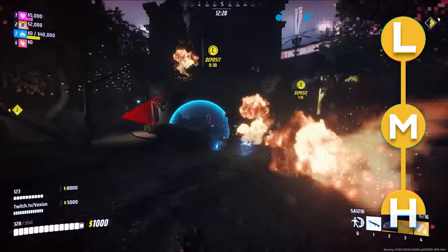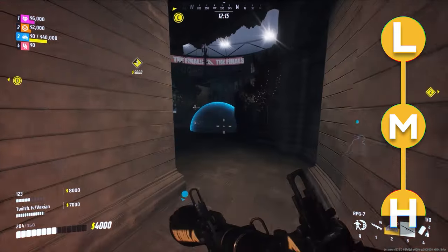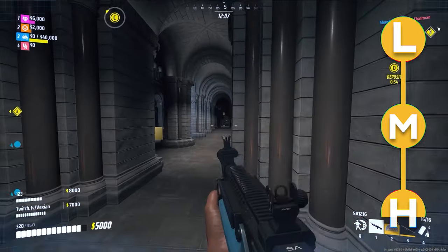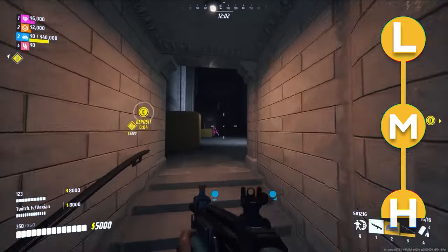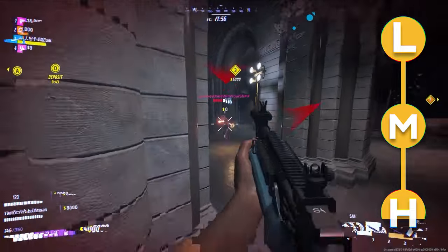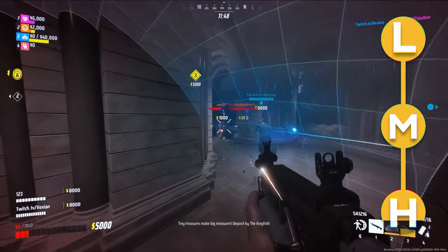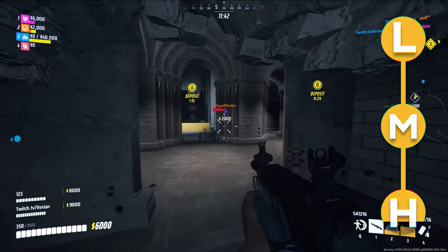Your second gadget should 100% be the RPG, as this gives you massive damage output while also allowing you to quickly take down structures or make new entrances or exits to buildings on the fly. This one is really a no-brainer. The C4 some of you may not respect as much as you should. The rest of the gadgets the Heavy can pick, aside from the barricade, are all things that the other classes can bring themselves — meaning it's kind of a waste for you to bring them when you have access to some of the other best gadgets in the game. The barricade is good, however, if you're running the dome and mesh shield it's a bit redundant and will significantly reduce your damage output potential.